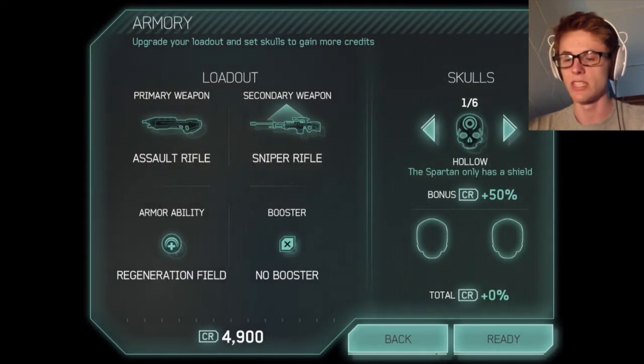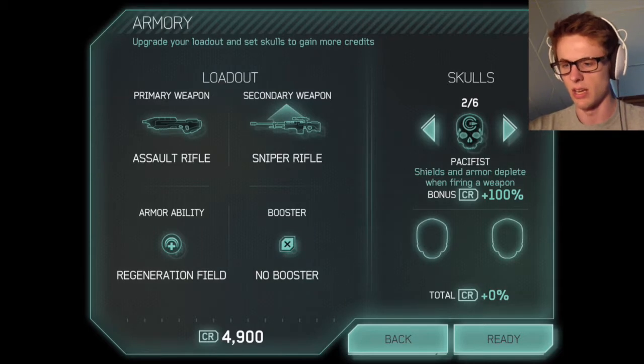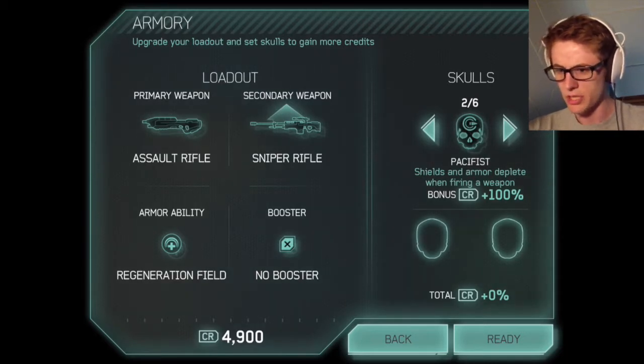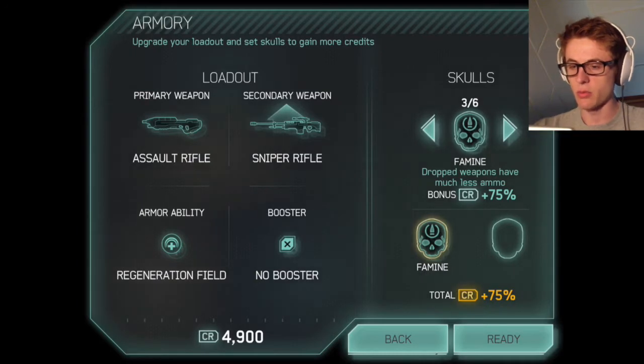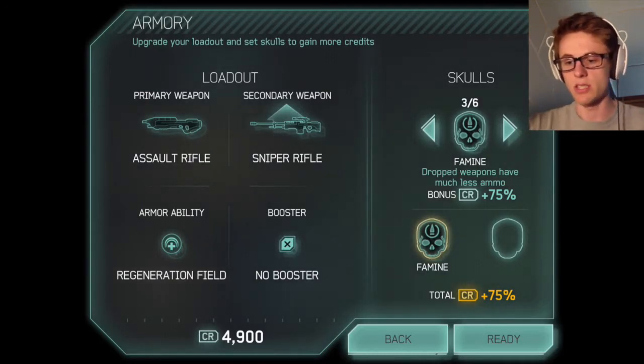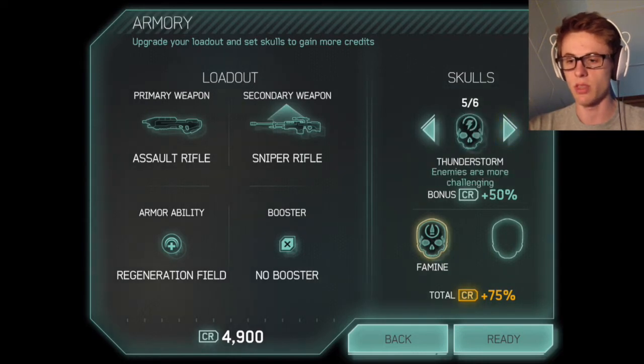And here on the side we can do skulls — this actually helps us get more credits. Shields and armor deplete when firing a weapon — well, that kind of stinks. Dropped weapons have much less ammo. We could do that. I don't think we'll need that many weapons. That will give us 75% more. But I think we should just stick with the one skull.